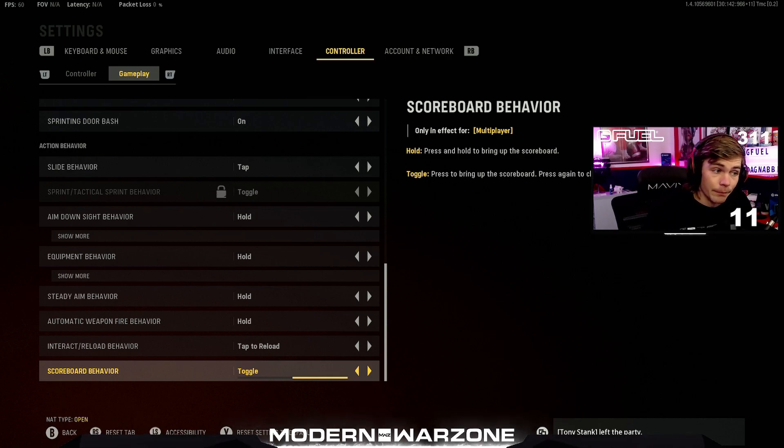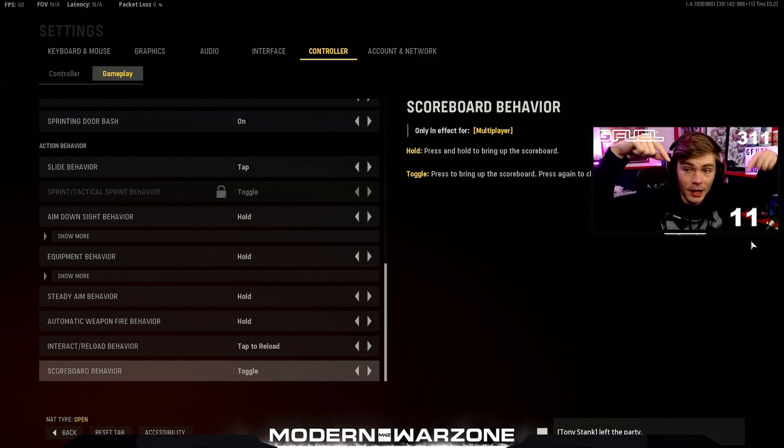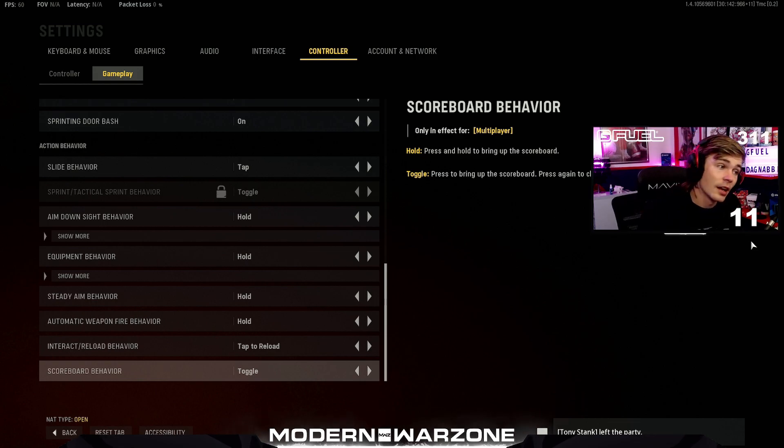I'm grinding the mastery camo for the first time in any Call of Duty. I've gotten gold, platinum, and diamond before, but I've never finished them all. It's getting difficult — I'm almost done with one launcher and close to gold on three or four guns, but there are 37 or 38 guns to get through. If you learned something new and this video improved your gameplay, please drop a like, leave a comment, and subscribe. Ring the bell and turn on notifications — I plan to drop more Vanguard and Warzone Pacific videos than ever before on the Modern Warzone channel. Thanks for your support!